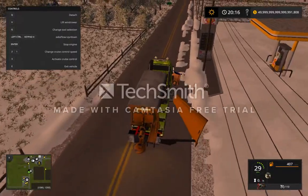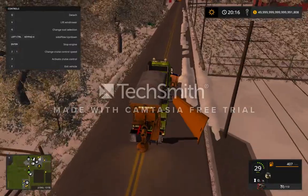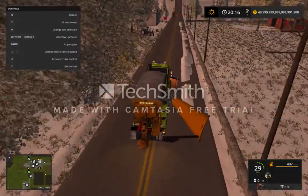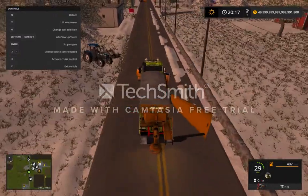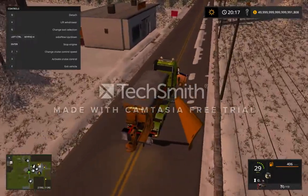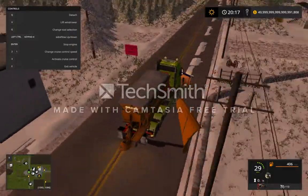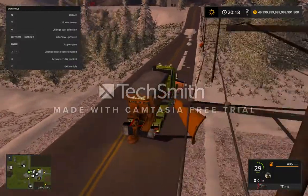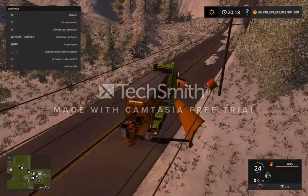Look at us plowing these roads! Look at us go, Charles, we're doing it! I really don't need the front plow because I'm not really winging anything. I'm just kind of going along your path.